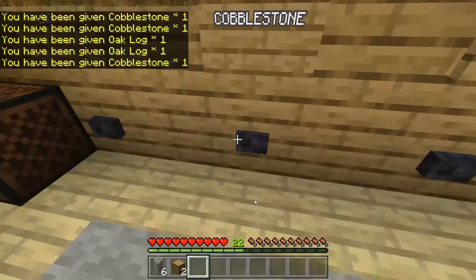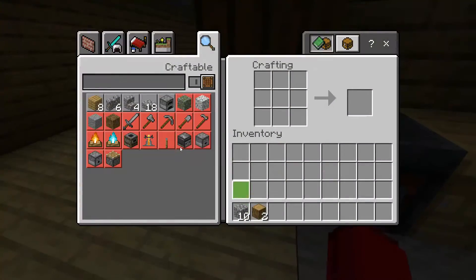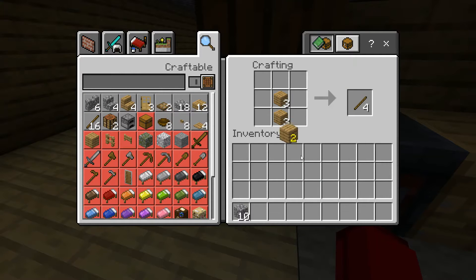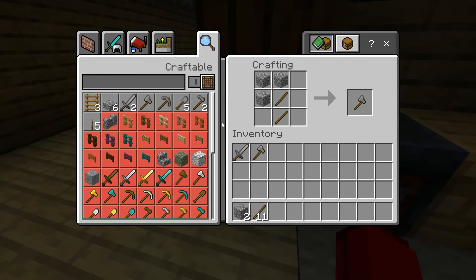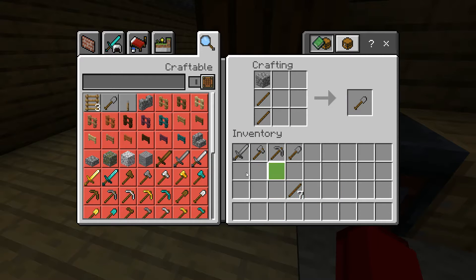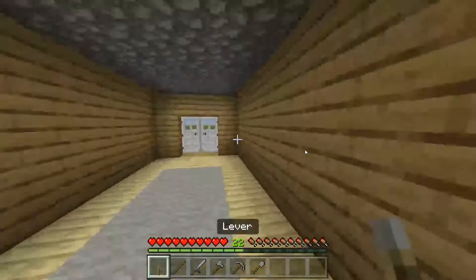I recommend getting 10 cobblestone every time you're in a cave — it just helps. With all of that you can craft sticks, tools like this, this, and this. We don't really need a shovel but you could. And then you have space for things like a lever or a door.